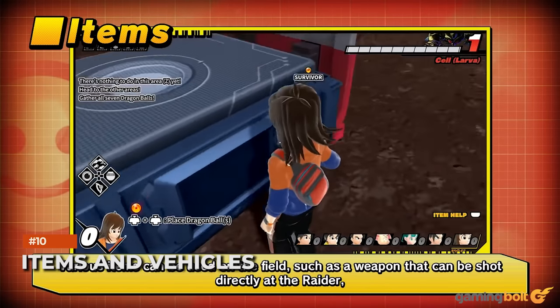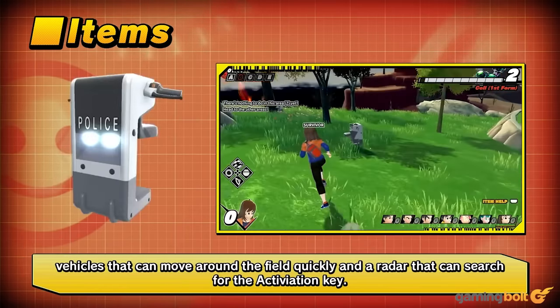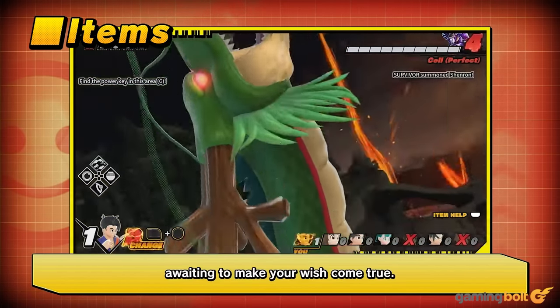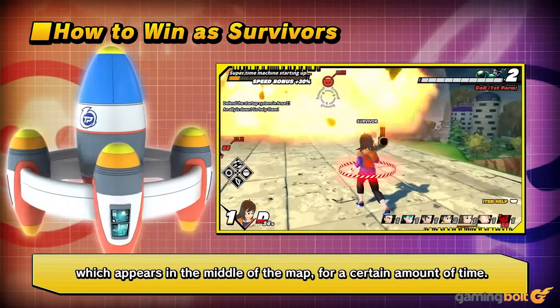Items available on the map include gloves for firing a beam of ki, a jet bike for moving around more quickly, and a dragon radar to help locate power keys. You can also find a rocket launcher for taking on the raider and a dinosaur mount, among other weapons and vehicles.